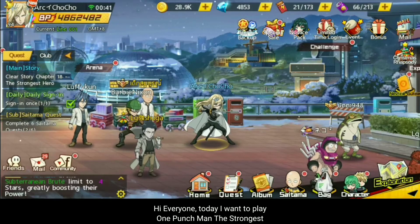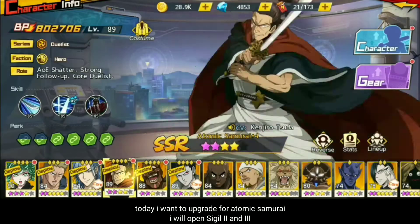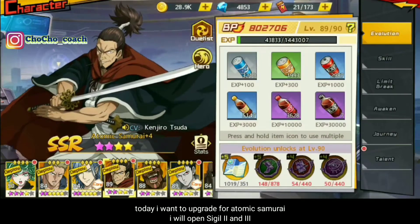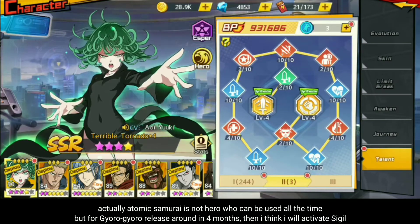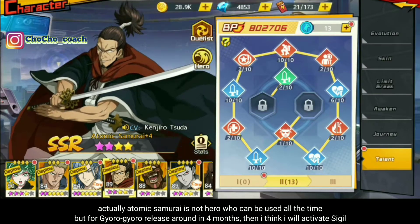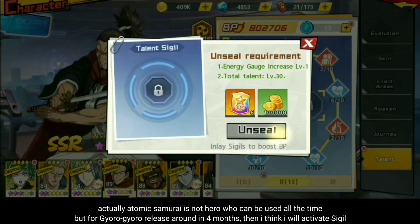Hi, semuanya. Kali ini saya akan bermain One Pass Monday Stronger. Kali ini saya akan melakukan upgrade untuk Hero Atomic Samurai, di mana saya akan membuka sigil kedua dan juga sigil ketiga untuk Hero Atomic Samurai. Memang Hero Atomic ini mungkin bukan hero yang digunakan sepanjang masa, tapi karena masih menunggu gyro-gyro yang akan datang — mungkin sampai bulan keempat — jadi alangkah baiknya saya akan melakukan open sigil.